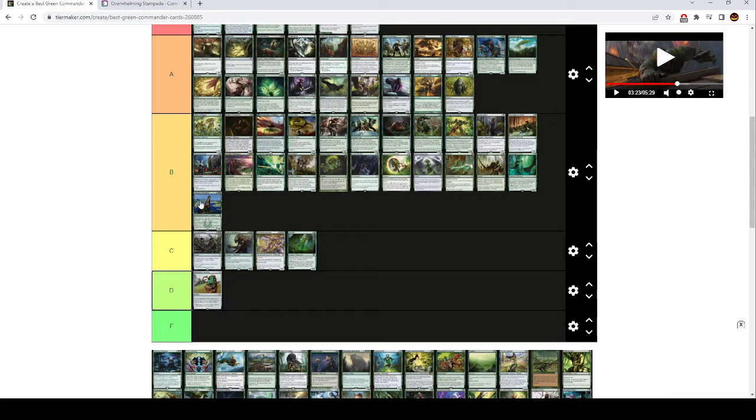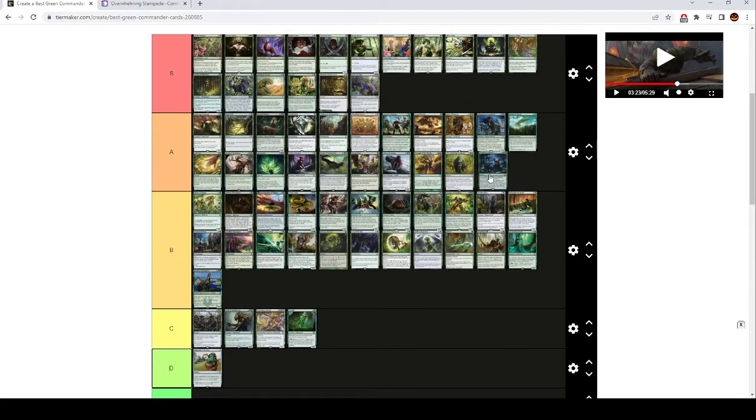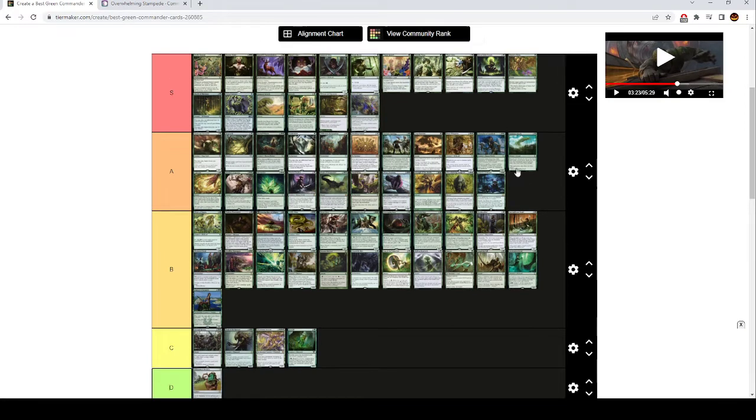Priest of Titania is high B tier — it's good in elf decks. 2 mana 1/1, tap to add a green for each elf you control. Eldritch Evolution is A tier — it's a 3 mana sorcery with an additional cost to sacrifice a creature. You find a creature with a mana value equal to the sacrificed creature's mana value plus 2 or less and put it onto the battlefield, then exile Eldritch Evolution. It's a good tutor that lets you trade one creature for a different creature that's usually better. There's another creature tutor — these creature tutors are really great.